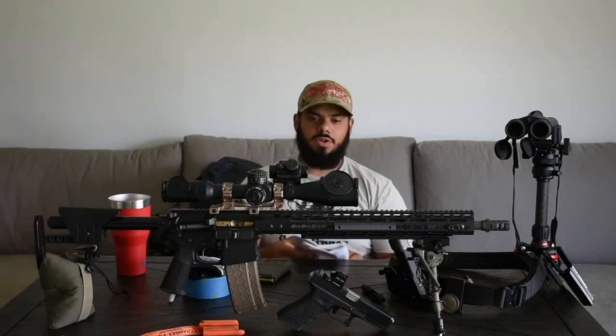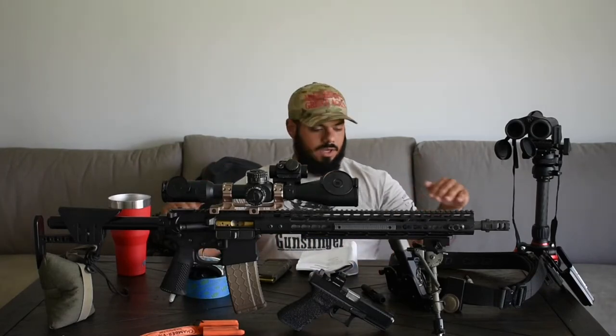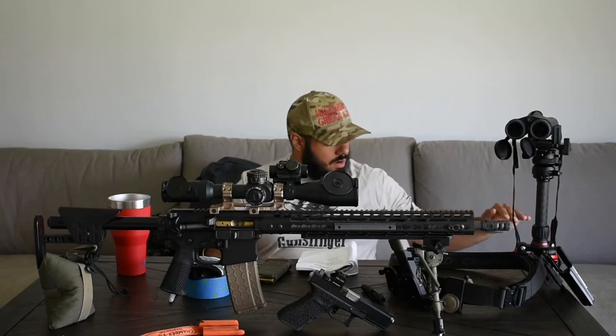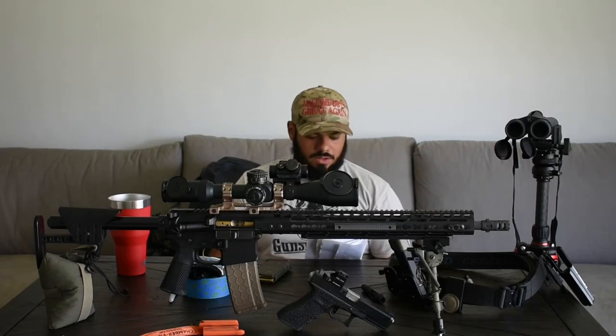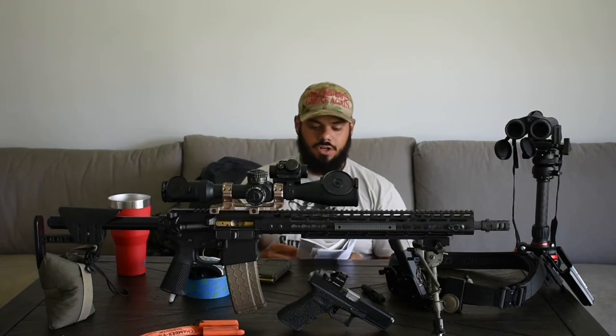Stage four was the standard PRS barricade. It's a barricade with four positions at about 26 and 32 inches. You did two shots at each position — two, two, two, two — with 90 seconds and eight rounds. You did not have the ability to make up a shot on this stage. It was a 10-inch plate at 400 yards.